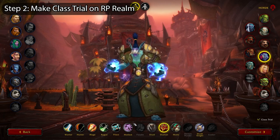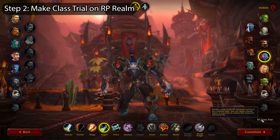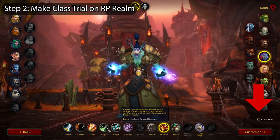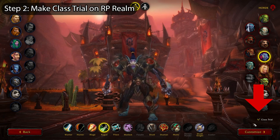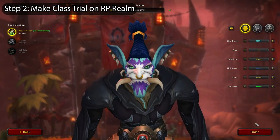So getting back to the trick, you're going to make a class trial on an RP realm. I believe most of these realms are connected to at least a few other ones in the groups, but to play it safe I always recommend picking a low pop or medium pop realm to do the trick on. When on the character creation screen, you'll see a small box in the bottom right corner above the customize button. Make sure to check this box off, and when you create whatever character you're using, it'll automatically be a level 60 class trial.